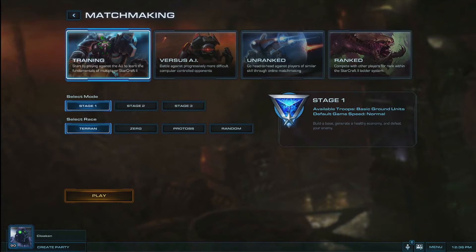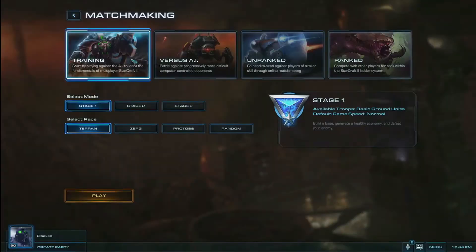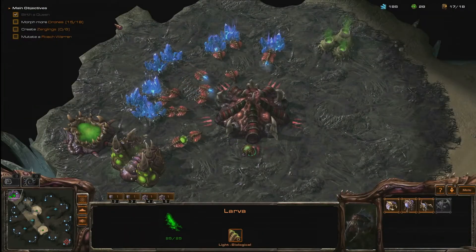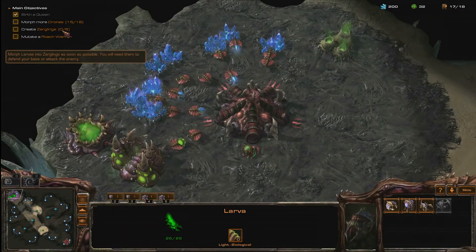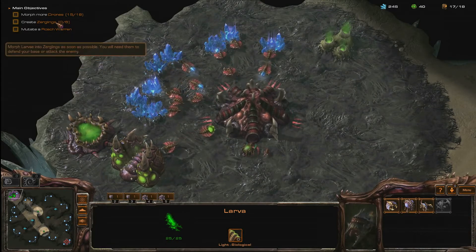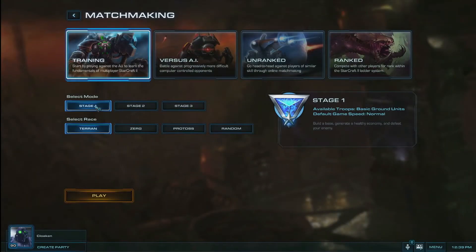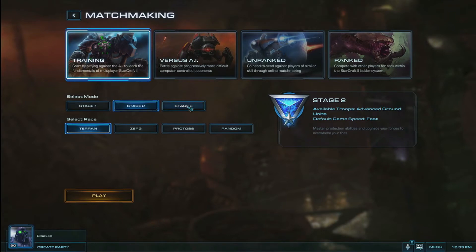The first stop for a new player will be our freshly added Training Mode. In Training, you will be able to hone the basic skills involved in amassing an army for each of the three races in the game. As you play against an AI opponent, the game will offer small, reachable goals for the player to strive for and practice. Focus on achieving each of these goals and you should be successful in defeating your enemy. You will be able to choose from one of three stages in this mode that will govern the options available to you while building your army.